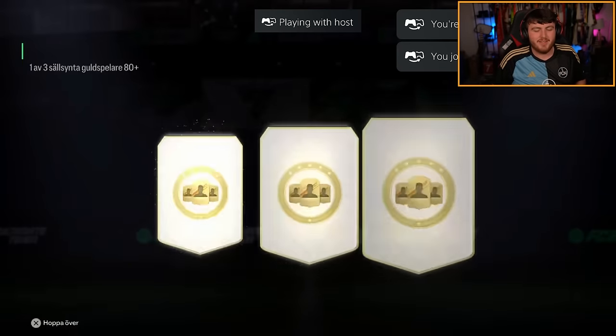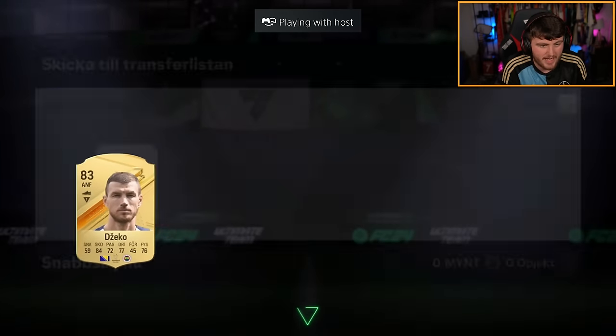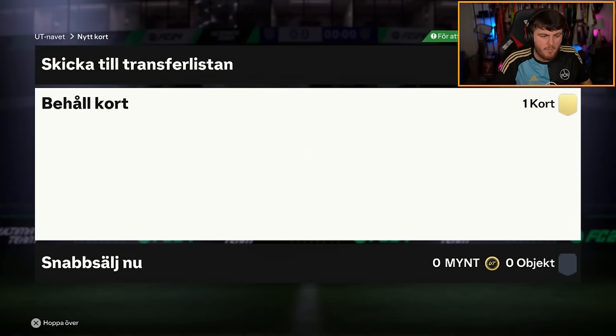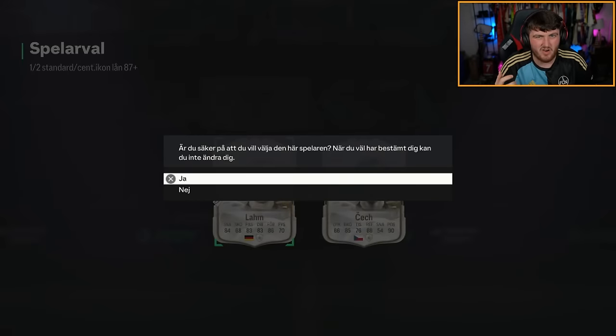80-plus player pick, and we've got an 87-plus Icon pick right after it. Dzeko from Fenerbahce. They drew 0-0 today - pretty boring derby. 87-plus, here we go. Lom's worthless, really. He's not worthless, but he's only worth about 100k. It's not great.